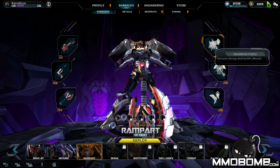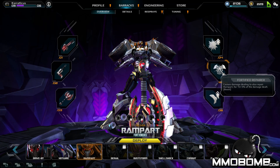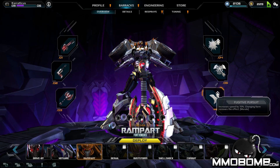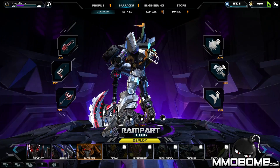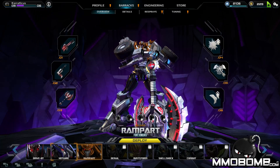Maximum Force allows him to deal an extra 60% damage over a short duration. Fortified Barrier allows him to repair himself for 157% of the damage dealt to him. And Fugitive Pursuit increases his movement speed, since he's the slowest style of character available in Transformers Universe.